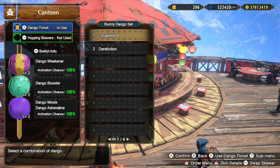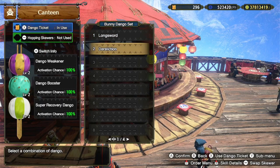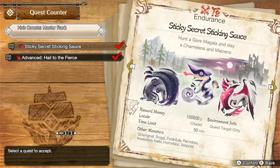For the Dango Food Skills, I would recommend Dango Weakener, Dango Booster, and Dango Moxie. But if you want to decrease the health drain caused by Dereliction, you can switch out Dango Moxie for Super Recovery Dango. If you don't have that Dango unlocked, you can unlock it by completing the 6-star quest Sticky Secret Sticking Sauce. And if you don't have this quest unlocked yet, that just means you have to do more quests.